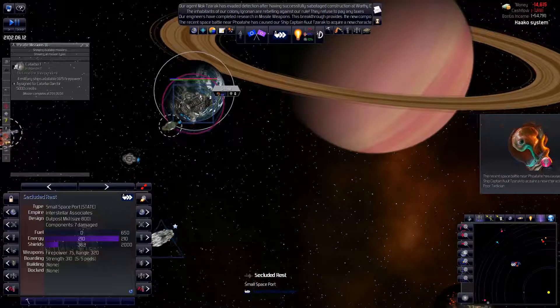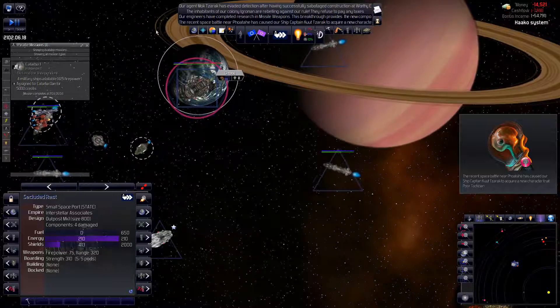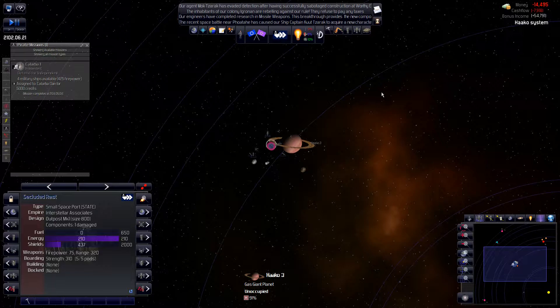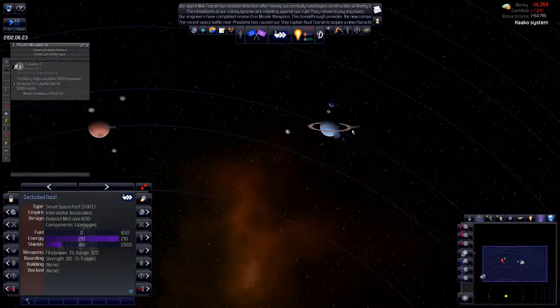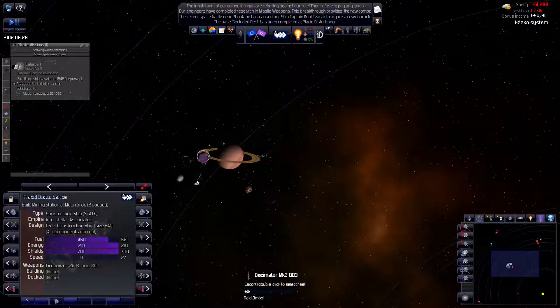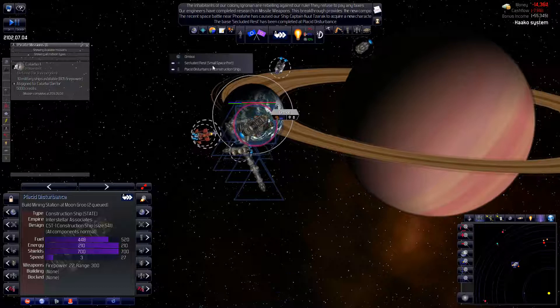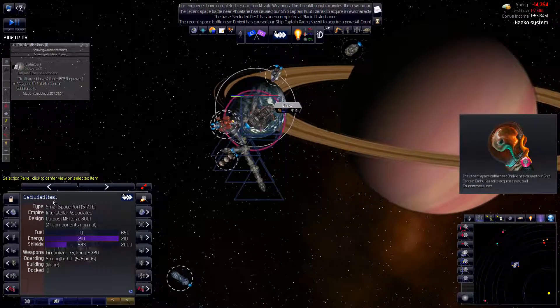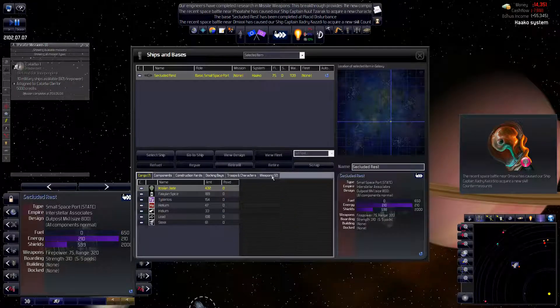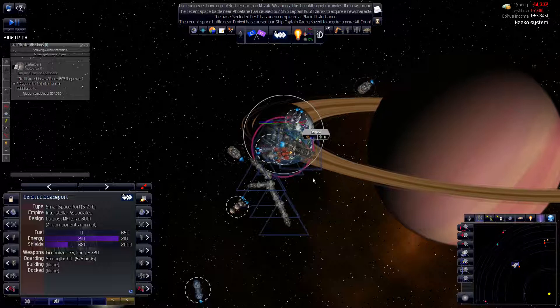The spaceport is built, only slightly damaged. We need to figure out a way to get some money. That is now done — it's going to build a mining station over here. Let's go ahead and rename this one. It's sitting on Oxymine, so let's call it Oximy. Let's try that again.